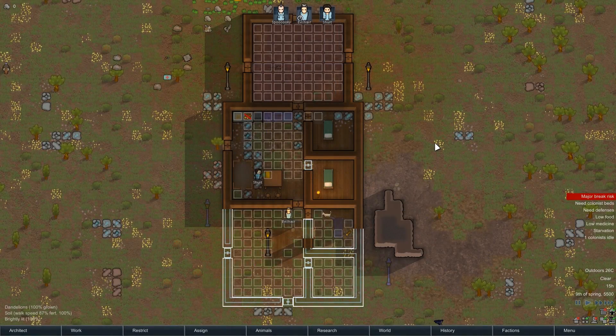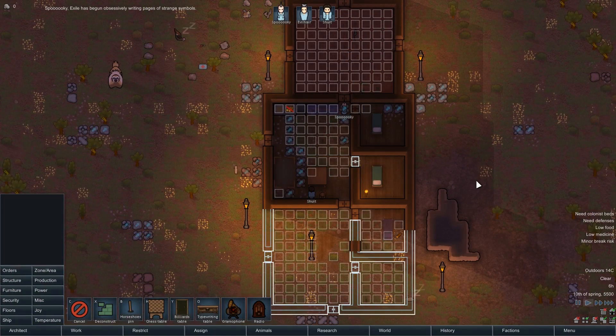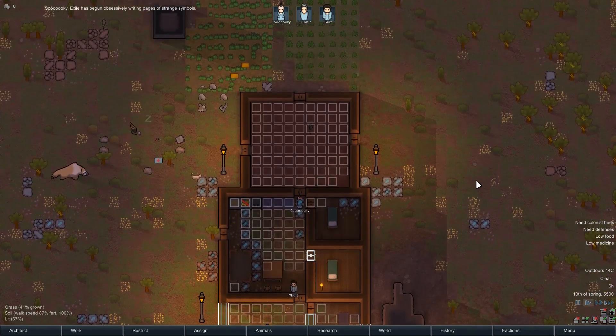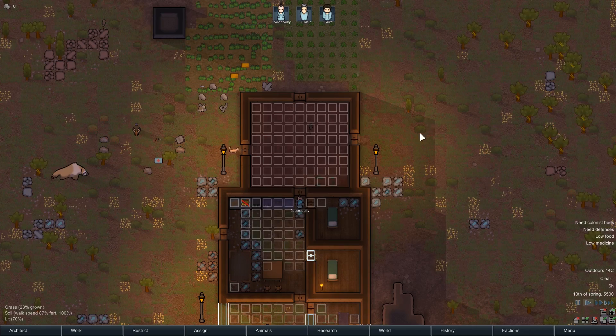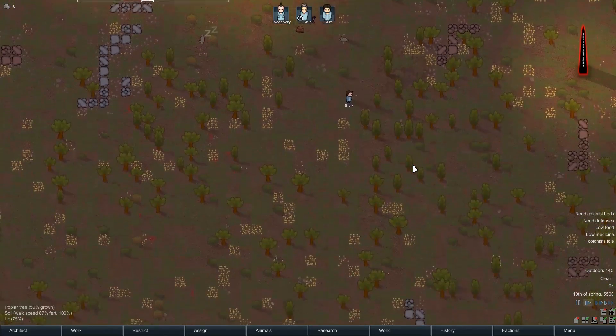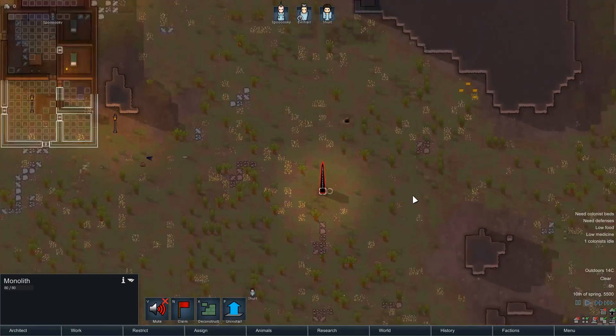Shoo-it has finally come out of their sad wander which lasted several in-game days. They've gone back to sleep. Then — 'Spooky has begun obsessively writing pages of strange symbols.' That's new and interesting. What's this going to do? And also — get back to work! Wait, where the hell did that come from? It's a monolith!